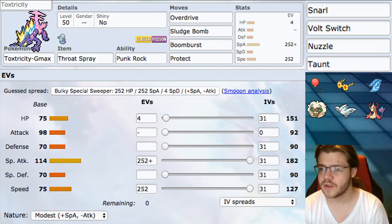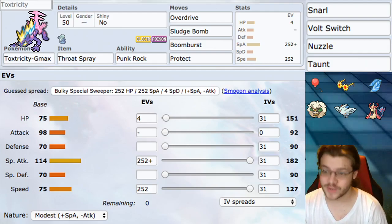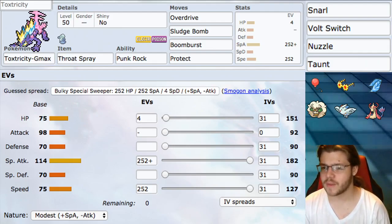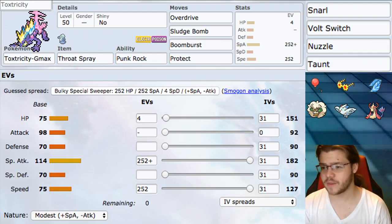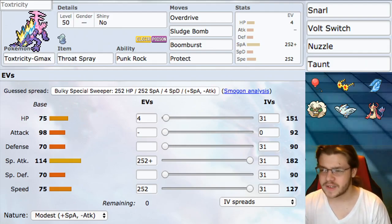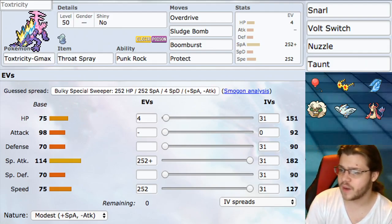For synergistic Pokemon: first we have Whimsicott for Tailwind and Fake Tears — being able to make your Pokemon faster and stronger works really well. Then we have Togekiss, which provides Follow Me and Ground immunity. Being able to redirect Excadrill into Togekiss wastes its turn while Toxtricity gets a good attack off. Excadrill is just the biggest downside of this Pokemon in general. Then we have Milotic, which deals with Excadrill, Tyranitar, and other Pokemon that Toxtricity just can't handle. Milotic also offers Coil and Hypnosis for an additional win condition.